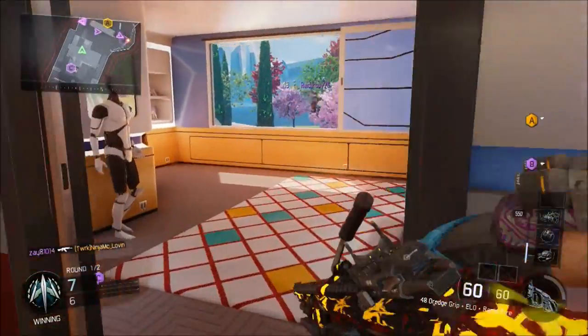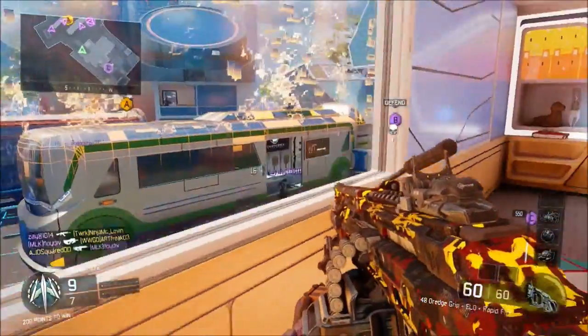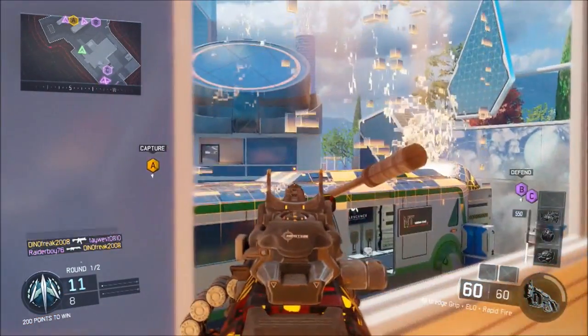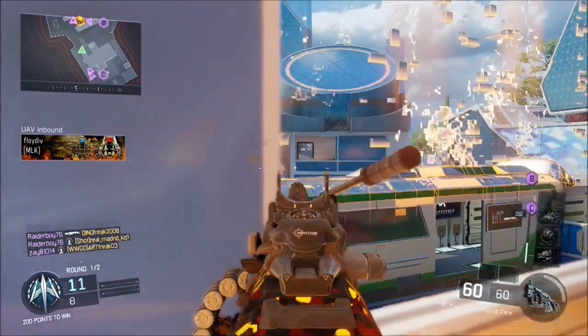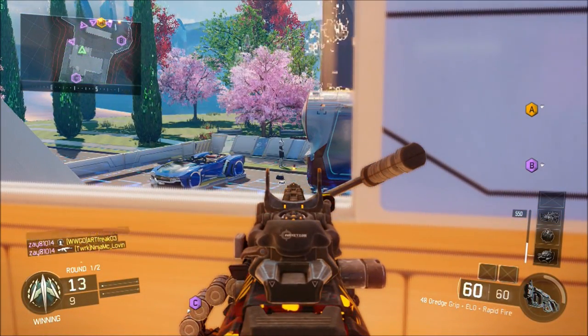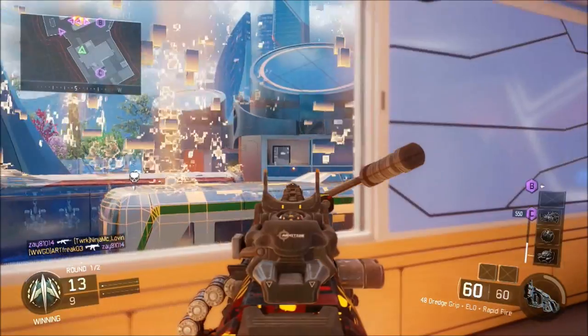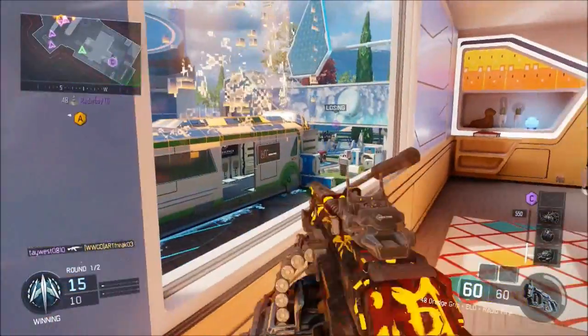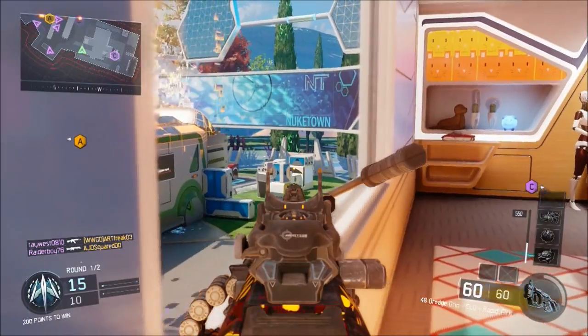Two, they come from your right and jump up through the window real fast and lay you down. Three, they throw a grenade in there. But snipers on the other side are only something to worry about maybe one out of every ten games — a lot of times there's not even a sniper there. Long as your teammates aren't flipping the spawn, you can control this area.